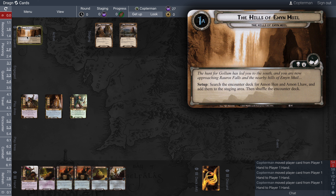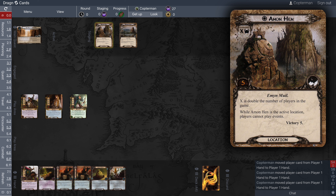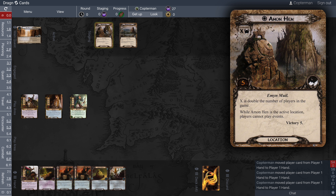Let's look at the setup for the Hills of Emon Muil. The hunt for Gollum has led you to the south, and you are now approaching Rauros Falls and the nearby Hills of Emon Muil. For setup, we search the encounter deck for Amon Hinn and Amon Law and add them to the staging area, then shuffle the encounter deck. Here's Amon Hinn and Amon Law — they're both unique locations, they're Emon Muil-traited, and they're worth five victory points each.